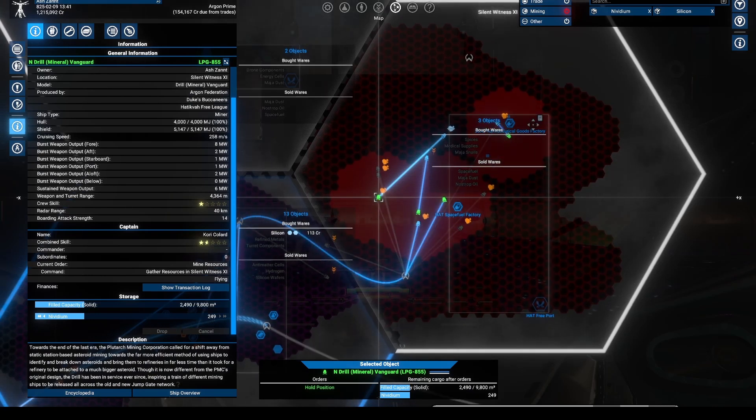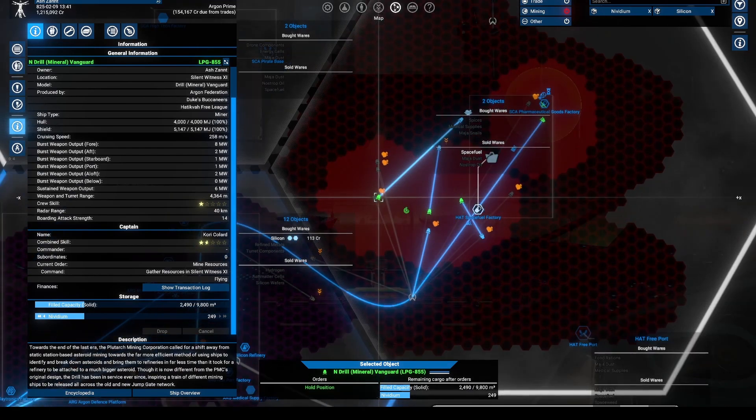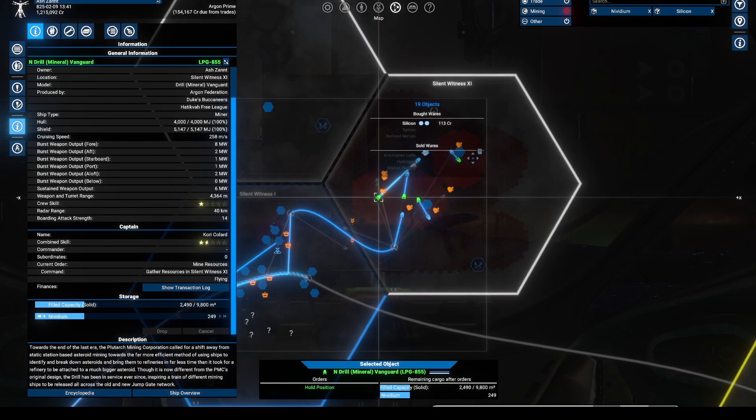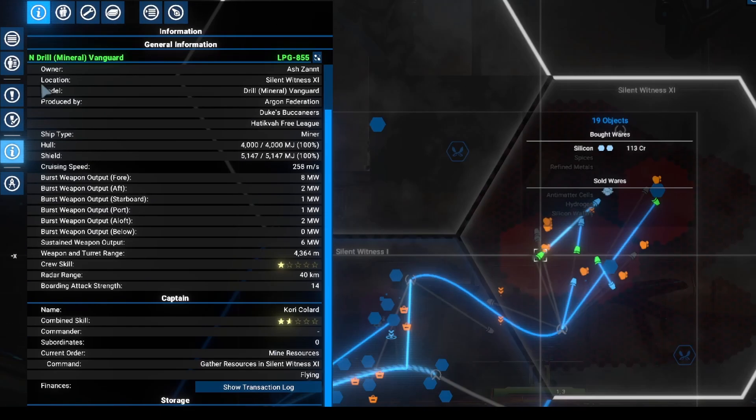When the container is full, you can click and sell the products. If there is a station in the same sector, the ship will auto sell, but that is not always the case, so after some minutes you should check the ships and sell the products.